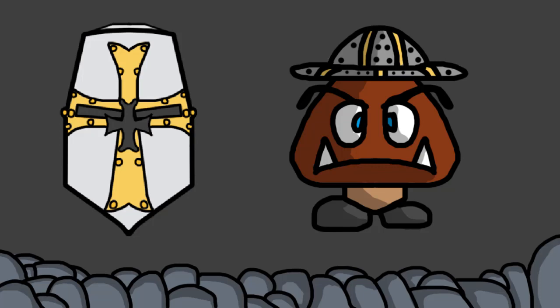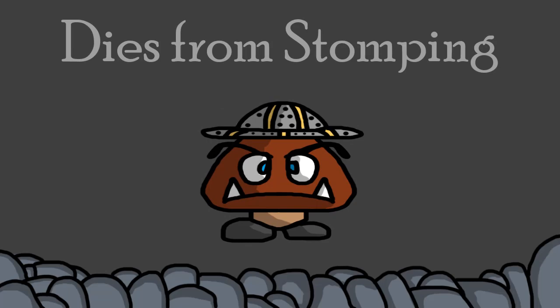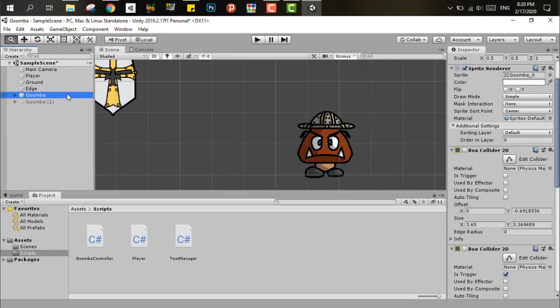For this small guy, he has three main actions: he moves from left to right, he kills the player, and he dies by the player stomping on his head. Let's start with killing the player and being killed.